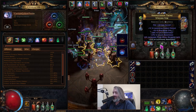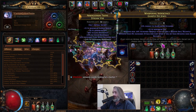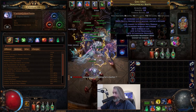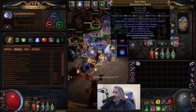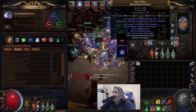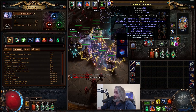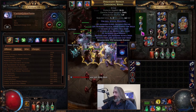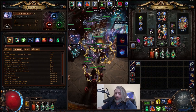Kind of a throw-away Stygian Vise with a pretty nutty ghastly eye jewel — I crafted that last night, so super happy about that. In our boots, this was a Rog craft if I'm not mistaken, and we got really lucky — open prefix. We're freeze immune and chill immune, and it's feeling good. Just a regular little wand.